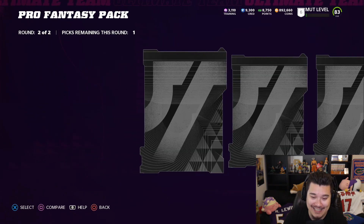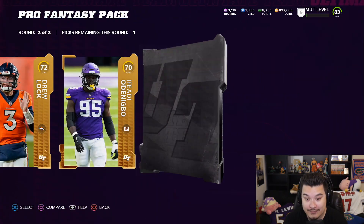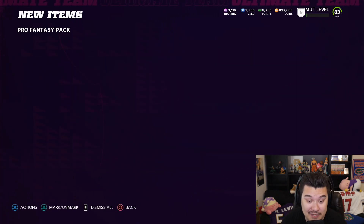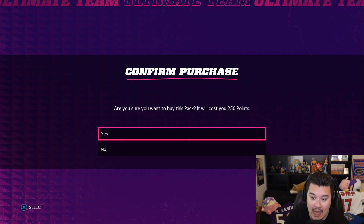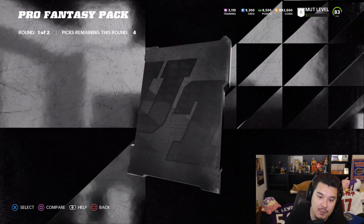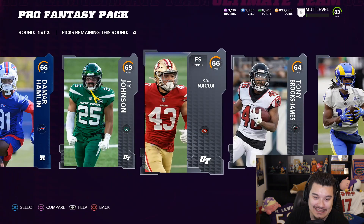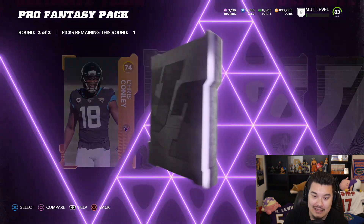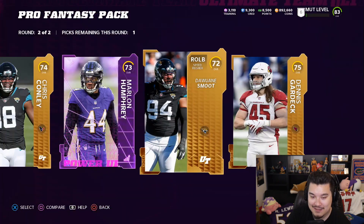Roger Stafford is like 13k, which means if you sell everything you might be even on this pack, but this package is bad. A 72 — that's just burning coins. I don't know how many more to open. Maybe up to about 6,000 points left — that's a lot. This is bad. Marlon Humphrey power-up though, that might be nice — I'll take that.